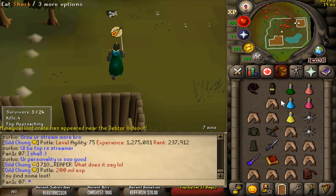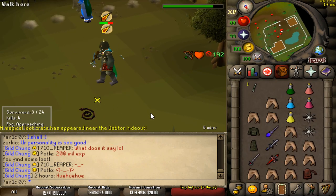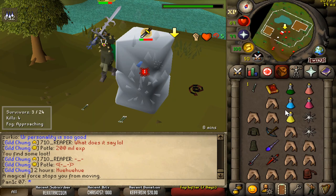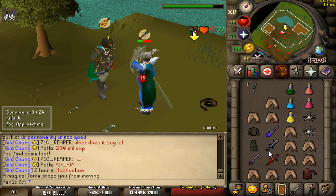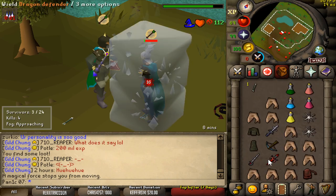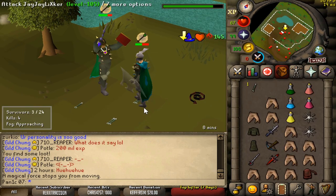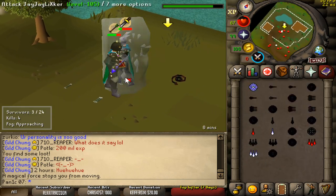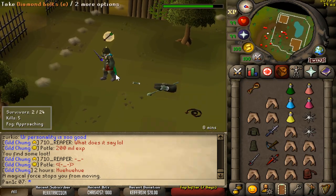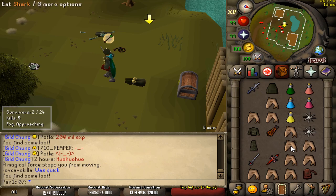This is looking good — nice rapier upgrade as well. Beautiful. And dead, good fight man. There's a weird lag whenever someone dies, might be because there's so many people outside. I could get the occult but it doesn't help with mage accuracy so I'm not going to bother. We did get an infernal cape though — infernal cape is a nice upgrade, going to keep that.